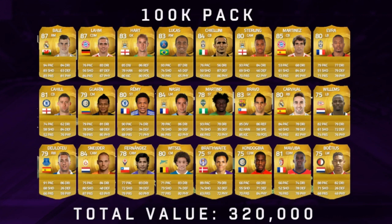First pack, and we get a Bale. That's really good, actually. The total value of this pack was 320k, so that is a really, really good pack. I made 220k profit off of this. That's a really good pack to start off with. Hopefully we can get some better packs.